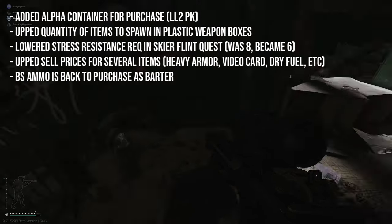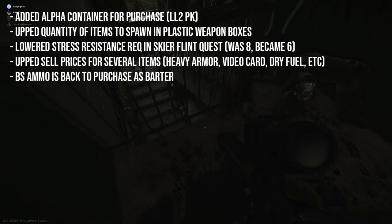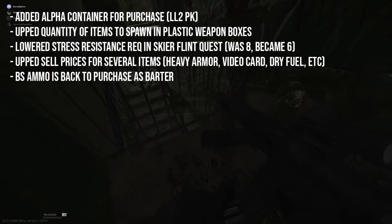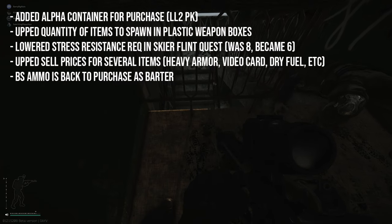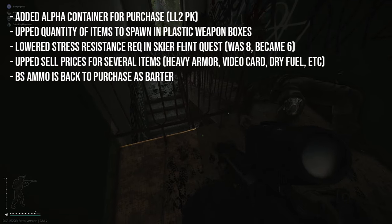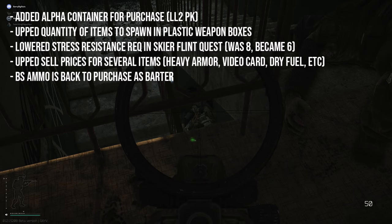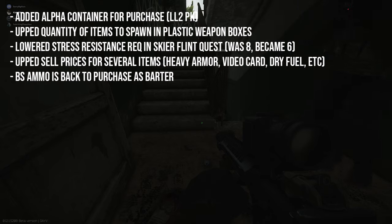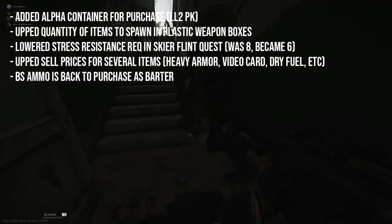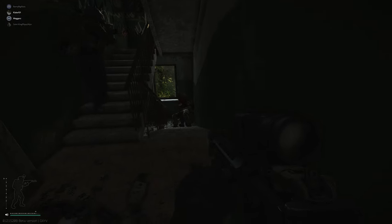First of all they've added the alpha container for purchase at level 2 Peacekeeper. They've upped the quantity of items that spawn in plastic weapons cases — the short thin rectangular ones, the deeper gray ones, and the really big green ones all have had the chances for items to spawn upped. They've lowered the stress resistance required for Skier's Flint quest from eight down to six. They've upped the sell price for several items including heavy armor, video cards, dry fuel etc., and BS ammo is now back to purchase as a barter from some of the traders.